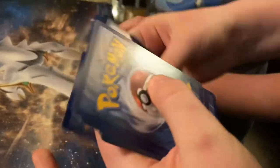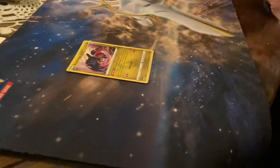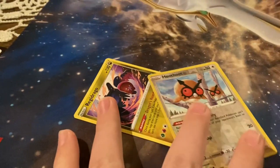It's Andrew's turn to open a pack — Astral Radiance. He flipped over the rare going through the card trick. Going backwards now. Pulls: Hoot-Hoot and a Regidrago.